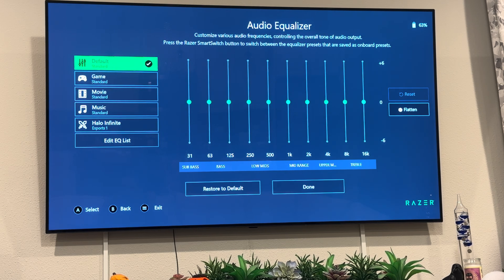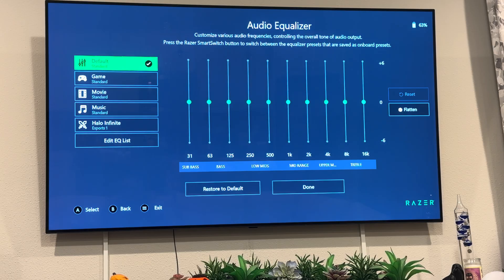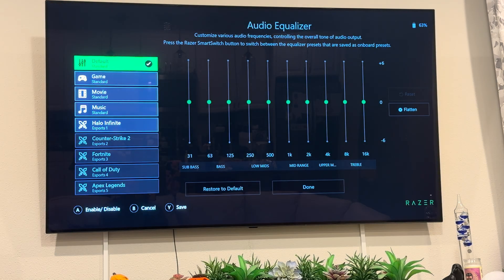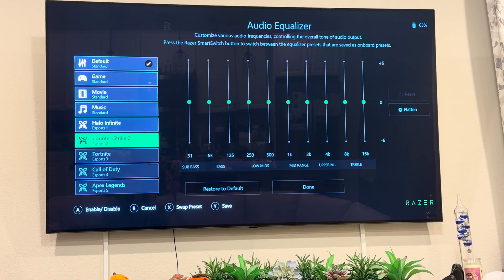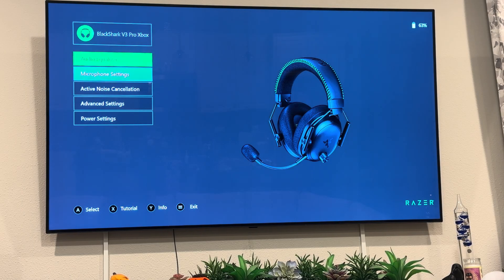So you've got Default, Game — if I select Game, that's what it does. It doesn't show the graph when you just hover over it, only after you select it. So your bass and low mids are up on that preset. I've just been using these right out of the box with no Dolby Atmos or anything turned on. They also have an EQ list where you can download more presets — Counter-Strike, Call of Duty, Esports 4, Apex Legends — and you can adjust or build your own custom EQ if you want.